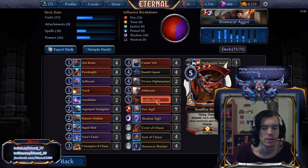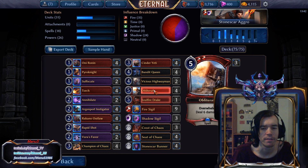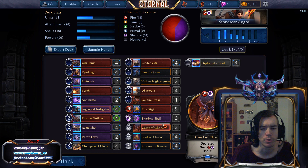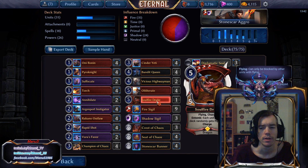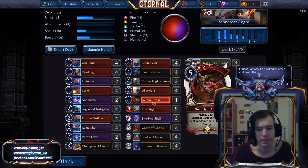Then we have the one Soulfire Drake, which used to be a third Highwayman. I think the curve is a bit better with 6 four-drops and 1 five-cost card. Even though 5 pushes the boundaries of the deck a bit with 28 power total, Soulfire Drake is just that much better as an attacker than Highwayman across the board — one Drake adds more to the deck than a third Highwayman. Sometimes Drake is the right way to shift a stagnating game in your favor, and the Entomb of the random Drake can sometimes make or break a game against control decks trying to stabilize.